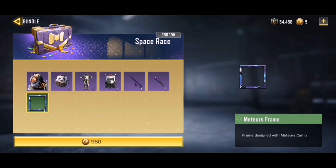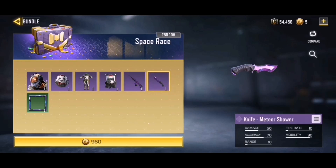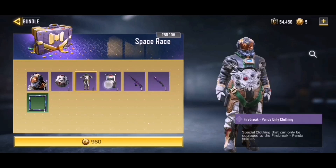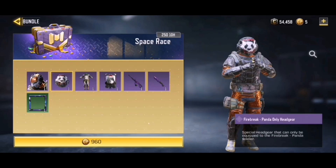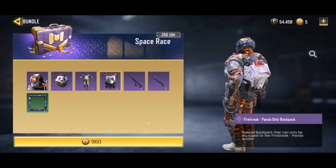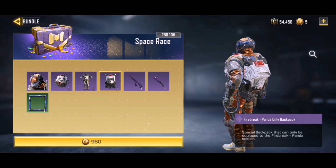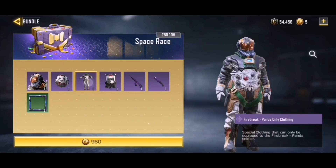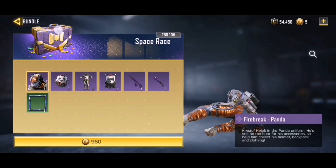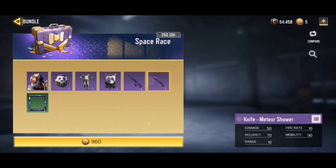The Space Race bundle is cool but I'm not going to buy it because I already own most items — Firebreak Panda, the UL736, and I believe the knife too. I just don't own the frame, headgear, clothes, and backpack, and those aren't my favorites. I like the base Firebreak Panda skin but not the full suit. That said, if you don't have it, it's a pretty good bundle — you get the character, accessories, a knife skin, a frame, and a cool gun. Overall that's the brand new update: free epics, two new bundles, and no lucky draw or crate.